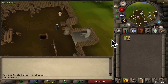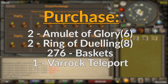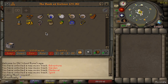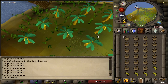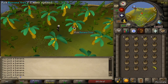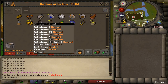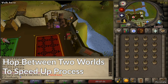Teleport back to Varrock and head to the GE to sell your plank loot, using that money and your starting cash to purchase 2 charged glories, 2 rings of dueling, 276 baskets, and a Varrock teleport. For this method, equip both a Glory and Ring of Dueling while withdrawing 23 baskets. Use your Glory to teleport to Karamja, picking a banana tree clean — the trees contain 5 bananas, which is the amount required to fill a basket. Work your way down the tree rows until your inventory is full, then use your Ring of Dueling to teleport to Castle Wars for banking. Swap filled baskets for empty ones, teleport back to Karamja, and repeat until you run out of Glory charges.